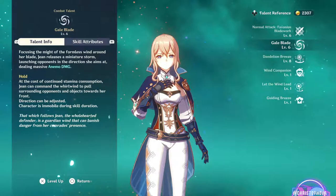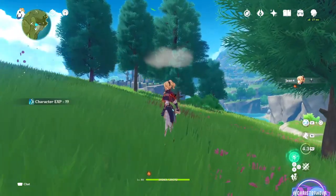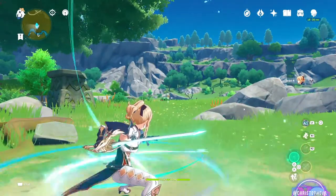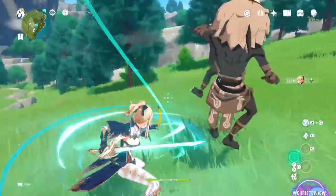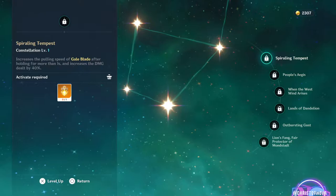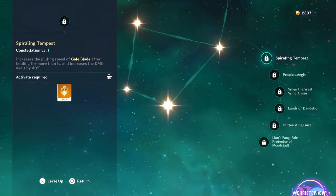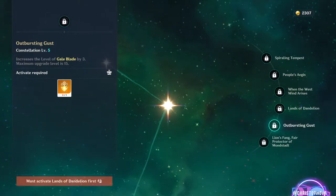Jean's elemental skill, Gale Blade, focuses the might of the wind around her blade, releasing a mini storm to launch opponents and dealing massive Anemo damage. Holding the skill button will consume stamina, pulling in surrounding opponents and objects and allowing her to control their direction. Jean's first constellation, Spiralling Tempest, increases the pulling speed of Gale Blade after holding for more than a second and increases the damage dealt by 40%. The fifth constellation, Outburst in Gust, increases the level of Gale Blade by an additional three talent levels.